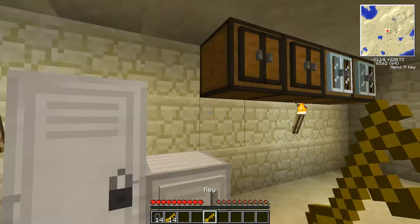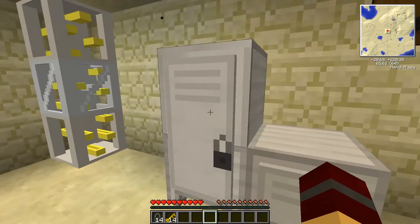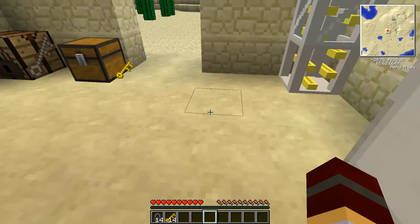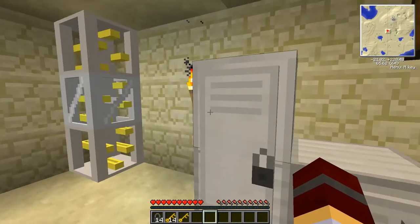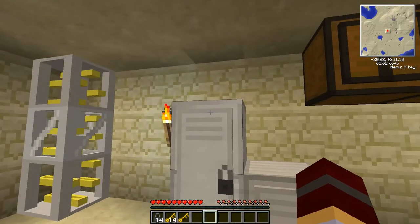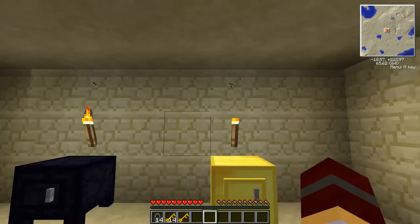We'll use this on our lockers. If I put this lock here, as long as I have the key in my inventory I'll be able to open it. But as soon as I drop the key on the ground, I'm no longer able to open the locked locker. It's a really neat way of adding item protection on a server with just a simple mod — even on a small LAN server with friends — to secure your stuff without excessive plugins or redstone contraptions.